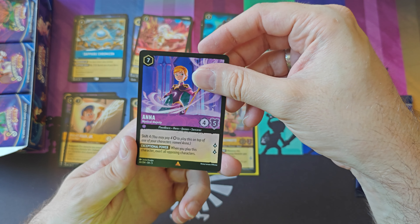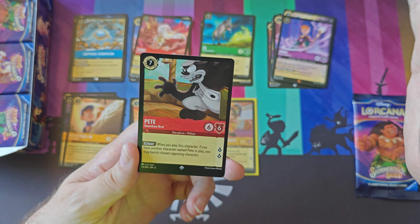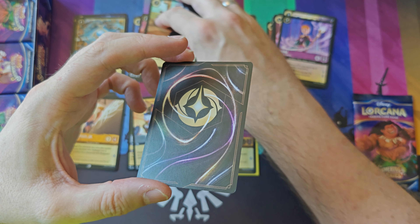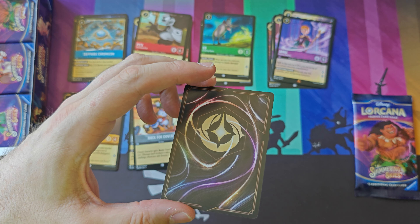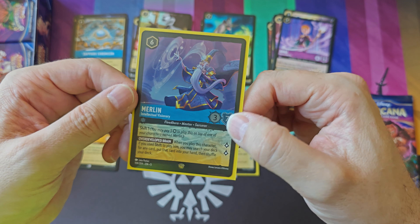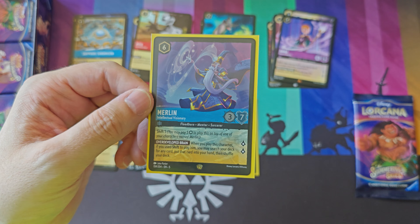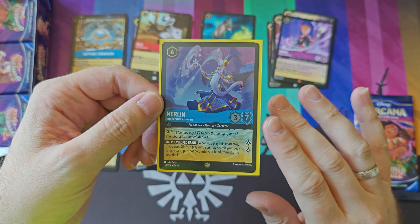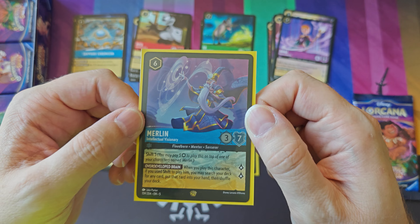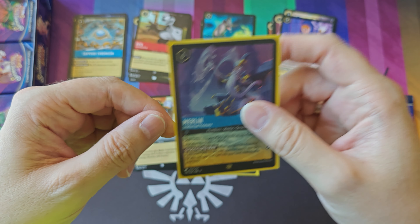Our first rare from this pack is Anna, followed by super rare Pete Steamboat Rival. I love this card — I love that it connects to the very first set card of Mickey Mouse as the captain. And the card underneath is a legendary foil. I can feel the texture through the sleeve to confirm it. Let's reveal it — it's Merlin foil! Wow, that's a crazy hit. This is one of the strongest cards in this new set. You can look for any card in your deck and play it. If you shift him into play it's insane — you can put it in your hand and play it right away. You have to pay for it still, but that's insane, and we have the foil version of it. That's so cool.